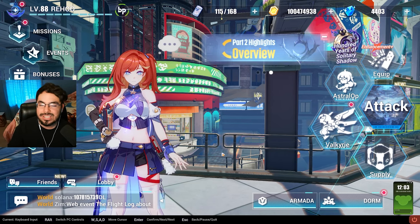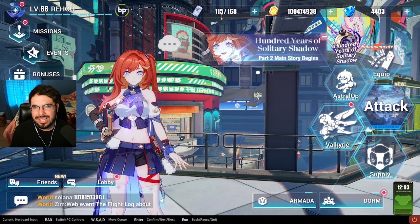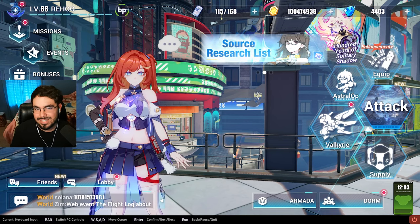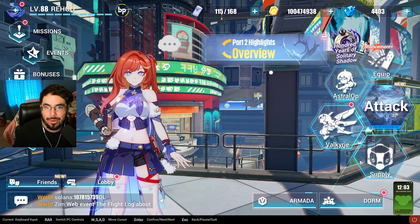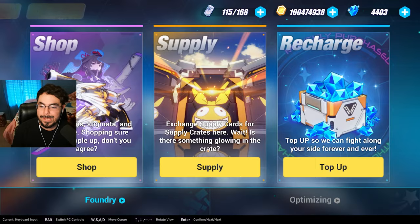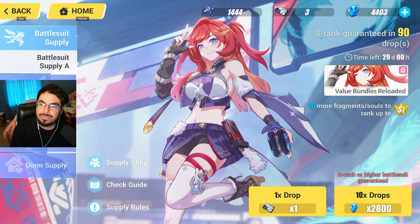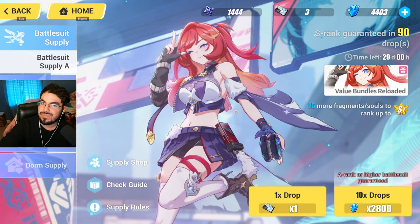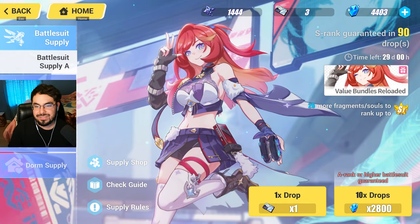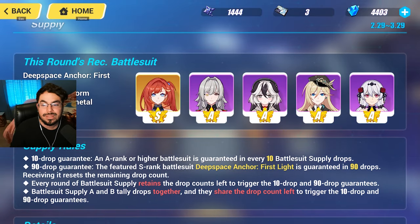Number two: the gacha system. Even for veterans and returning players, you're going to be shocked at what Part 2 has changed. For new players, this might sound like a godsend compared to Star Rail and Genshin. You go into the supply tab by pressing the supply button — this is where your summons take place. The pity is 90 for each character, and Honkai Impact doesn't have 50-50s. You get the character once you hit pity, guaranteed.